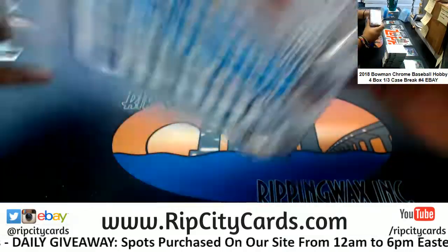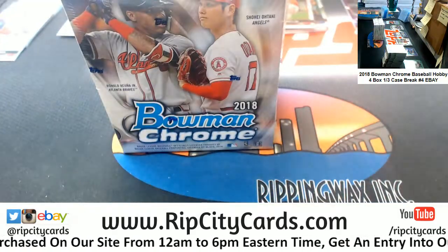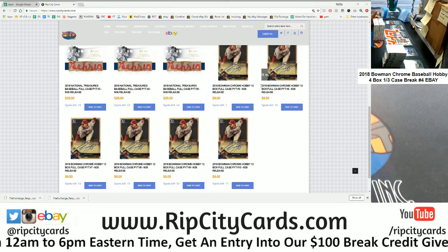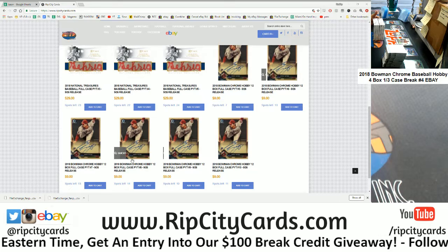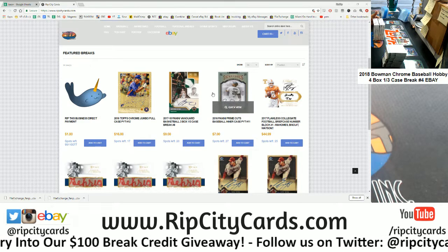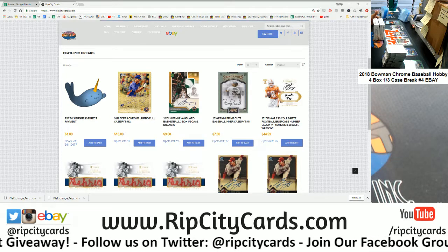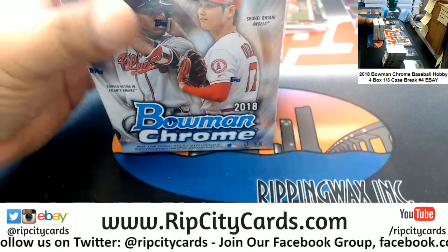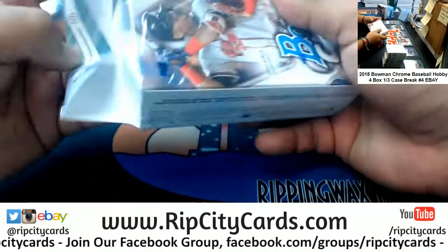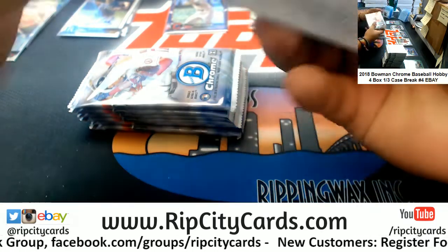All right, last box — mojo! What do we got here? I don't know, let's find out. Did I mention we have full cases on our site? I don't know if I did — ripcitycars.com, check it. Full case mojo — got seven spots left on that one, 10 on that, 13 there, 14, 10, 11. Got empty baseball, flawless, collegiate football, prime cuts baseball, vanguard basketball, and a little throwback 2016 Topps Chrome jumbo — shameless plug, get your spots.